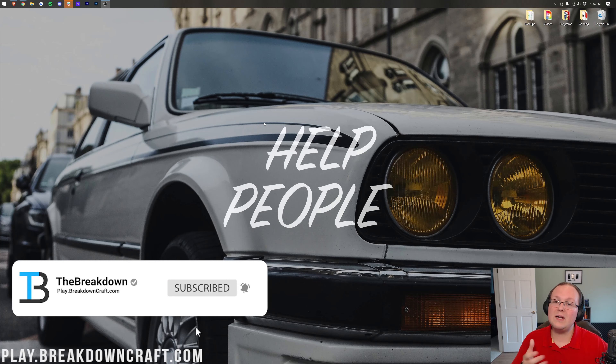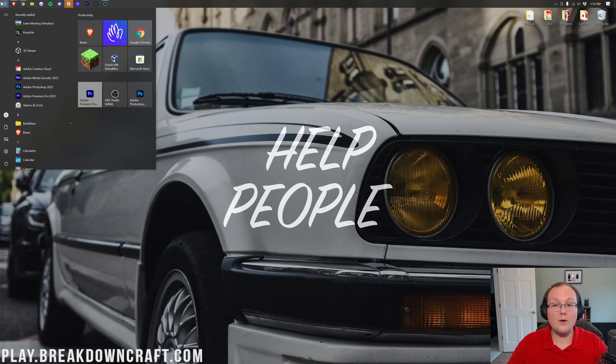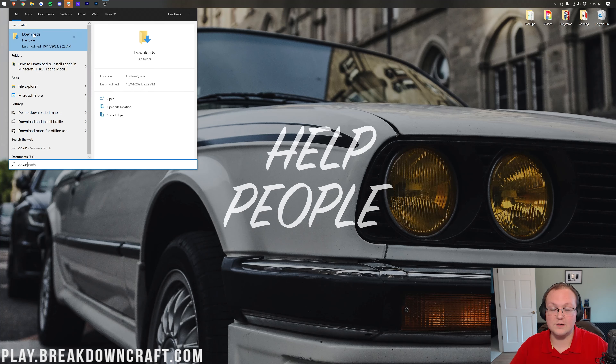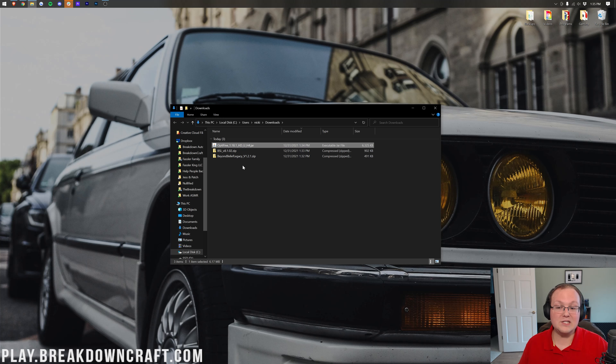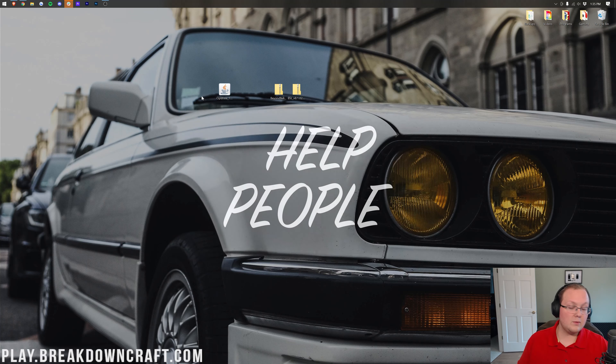We can now minimize our browser and get those files — our shaders packs and OptiFine — to our desktop. Click the Windows icon, type in Downloads, open that Downloads folder, and in there you'll find OptiFine as well as any shaders packs you've downloaded. Drag these to your desktop just for ease of use. Once these are on your desktop, the first thing we're going to do is start with OptiFine. Right-click on OptiFine to begin.